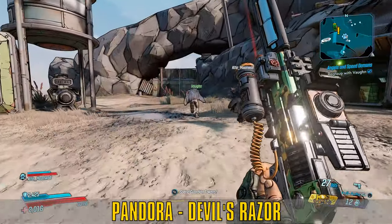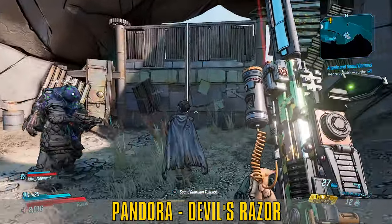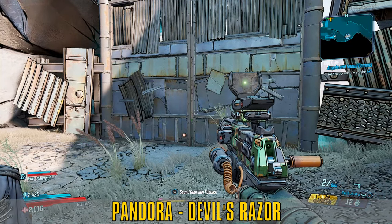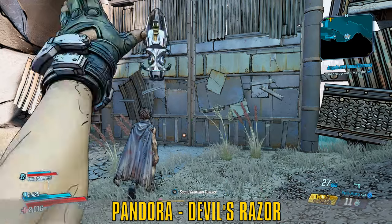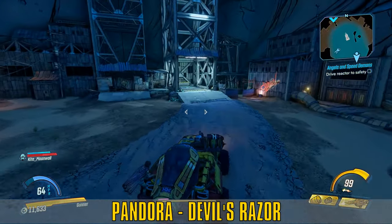There are two locations in which you can get the Red Suit. One of which is after completing the main quest, Angels and Speed Demons, which takes place after your return to Pandora, starting from Roland's Rest in the Devil's Razor, in which you go to retrieve a large piece of tech for Tanis from her old lab, which is in Conrad's Hold.